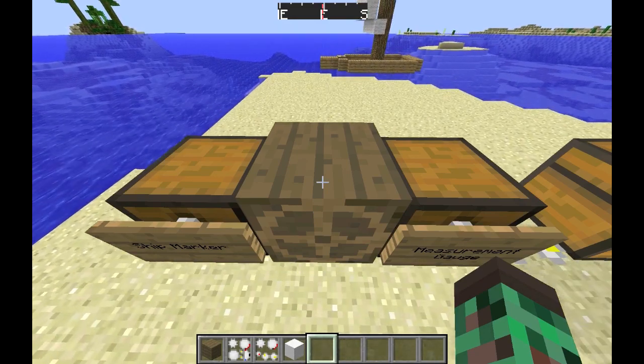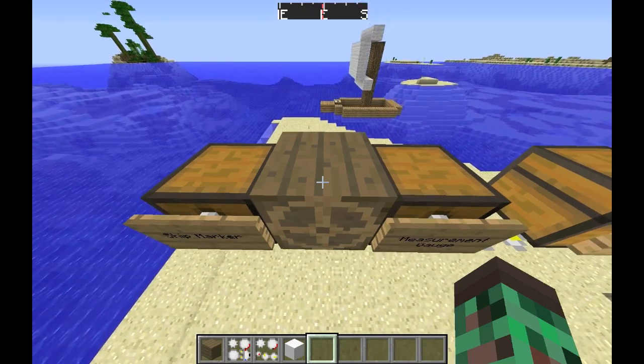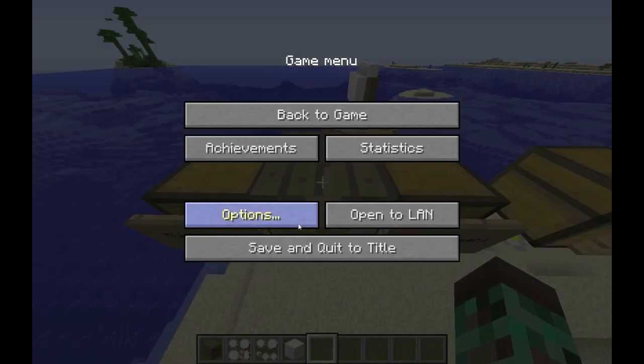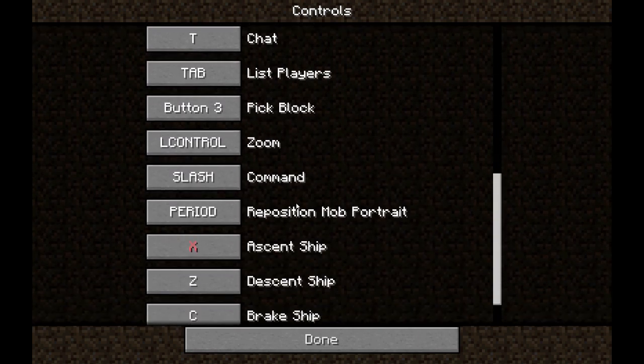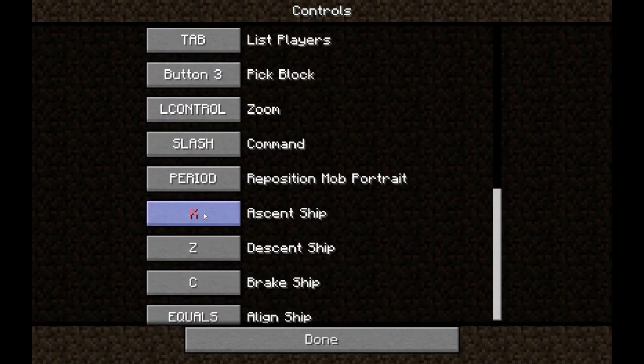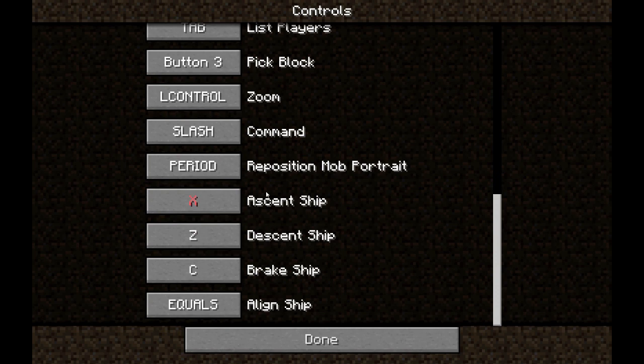My controls are a bit weird right now. There are four controls that come with this mod: ascend ship, descend ship, brake, and align ship.